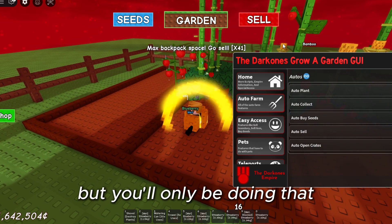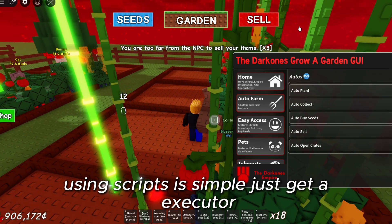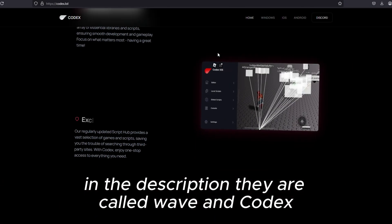Using scripts is simple — just get an executor. There are two free executors in the Discord in the description. They are called Wave and Codex.